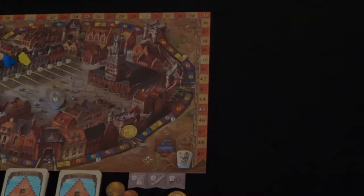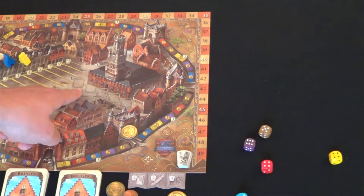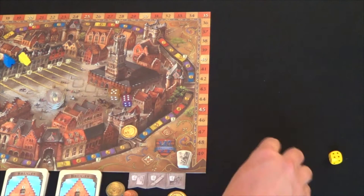Phase two of the game consists of rolling the five colored dice and then placing them on the five open spaces on the board in sequential order — put the higher dice on the right side, going down to the lower dice on the left.